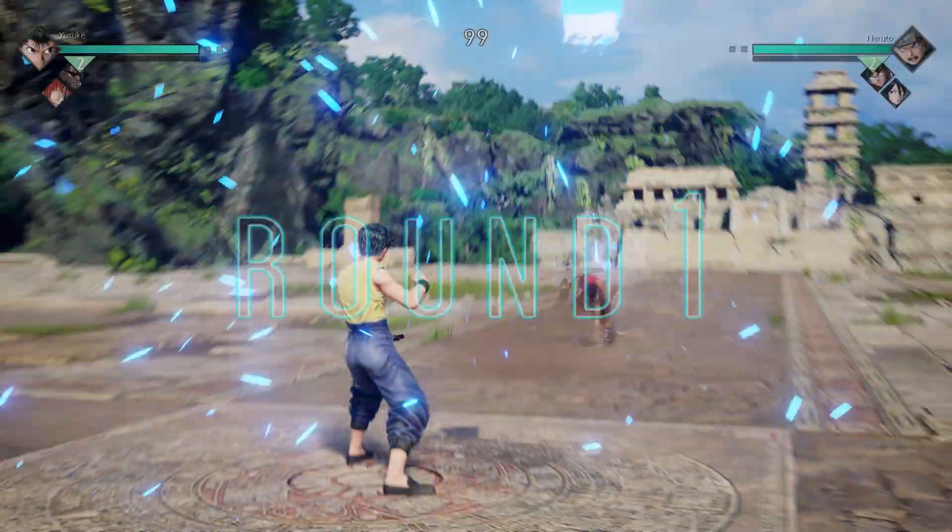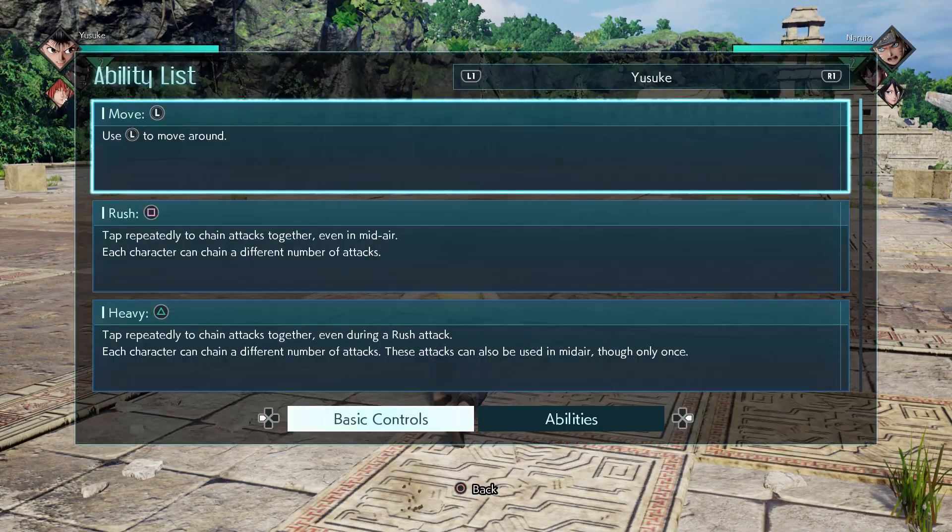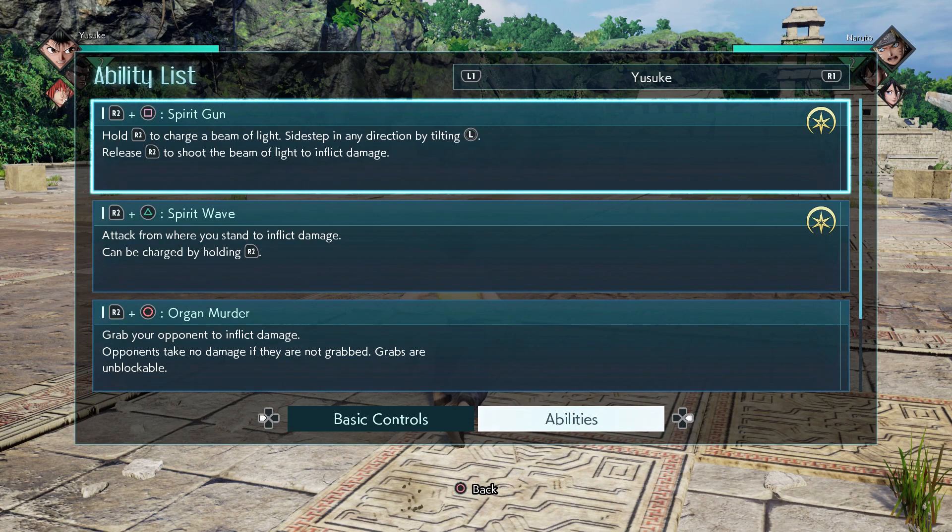Alright next up we have Yusuke Yurameshi. Let's go to this ability list and show what this man can do. Now with Yusuke we have the following moves.